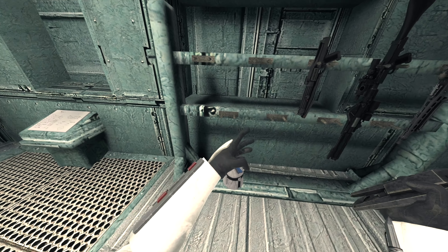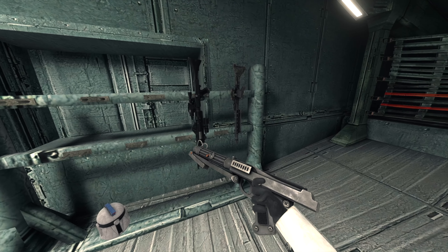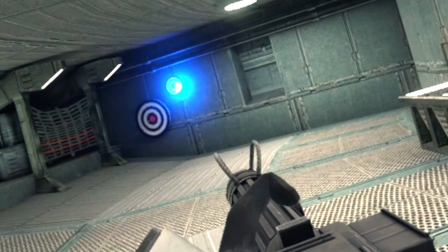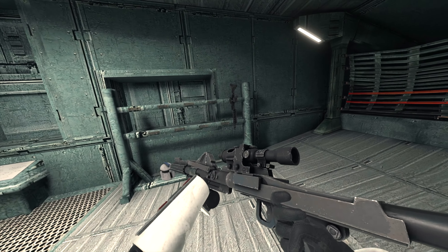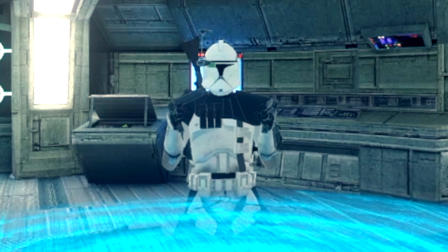I'm also going to equip a grappling hook, because if I'm going to try to go through a dungeon quietly, that might be useful. Now here's the question — I can just get the default clone blaster, and my aim with it is nice, but I'm not going to use that. It's down to this right here or the Vulcan. I'm in a go big or go home mood, so I'm going to bring this. I'm ready to go.